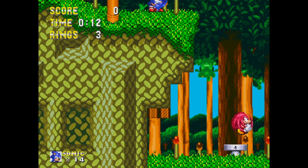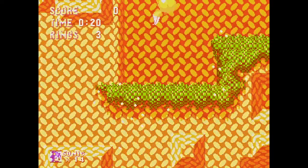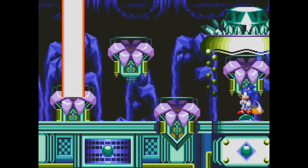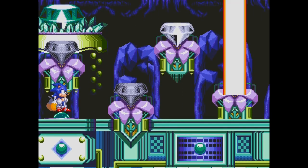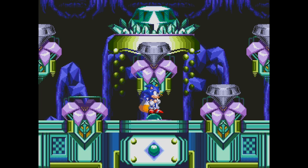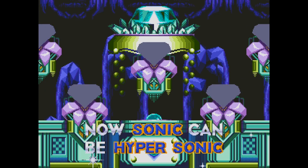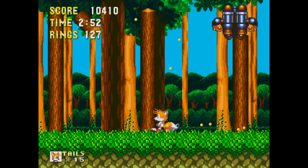At the start of the level you'll see Knuckles sneaking out of a gated area, which turns out to be a section of the Hidden Palace Zone — a place originally scheduled to appear in Sonic 2. Here you can give up your Chaos Emeralds and get a chance to acquire the Super Emeralds; the only downside is that if you had all seven Chaos Emeralds, you can't turn into Super Sonic anymore.